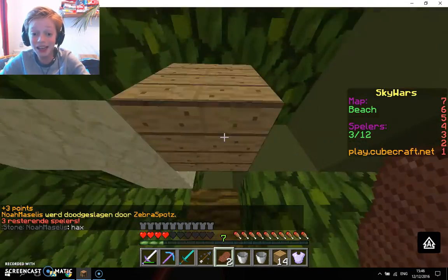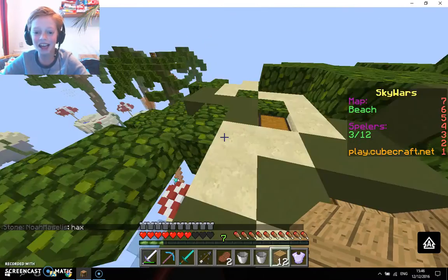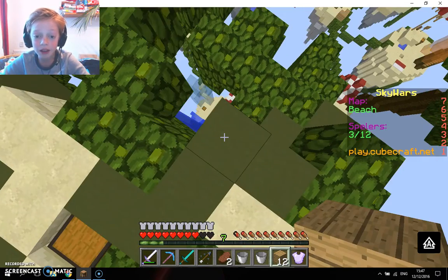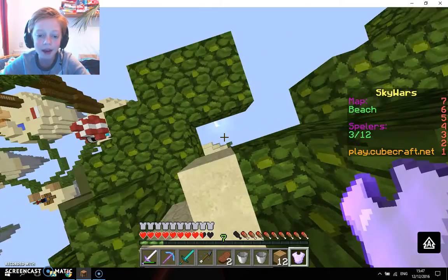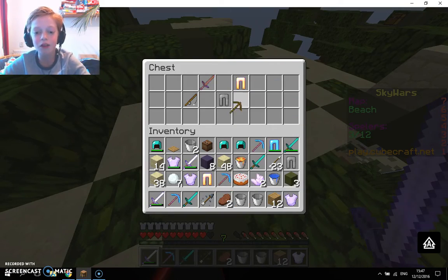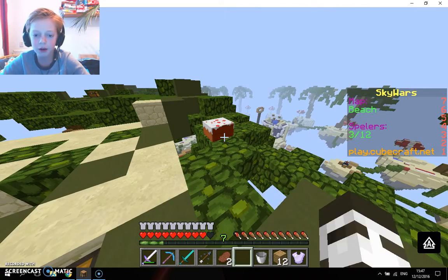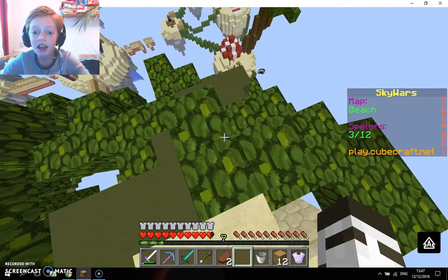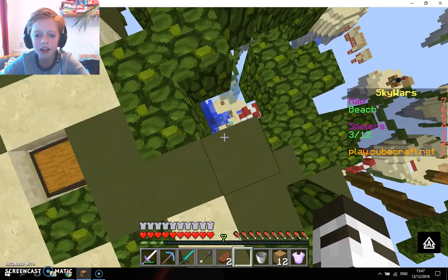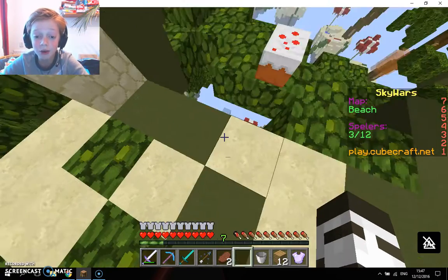We still have three players left — this is crazy! Where is he? He's hiding from me now. Maybe he left something for us — yay, he left us a cake in the chest! Let's have a party and place a cake — nom nom nom. Okay, we had some of that cake. Let's look if we can see our last player — I don't know what he's doing down there, we are doing so good.